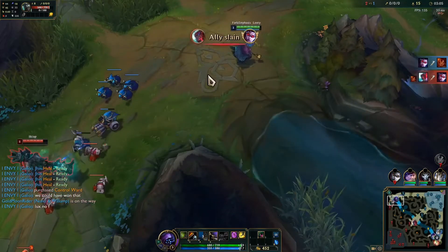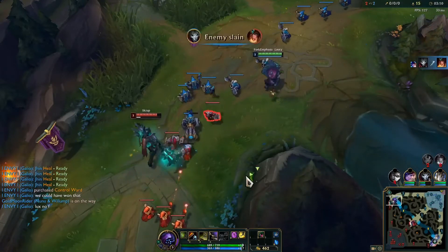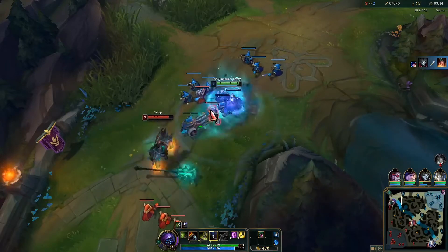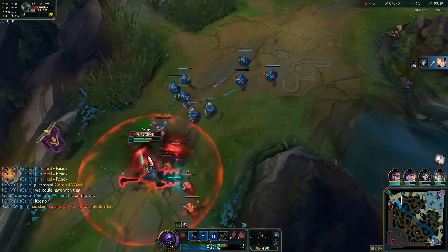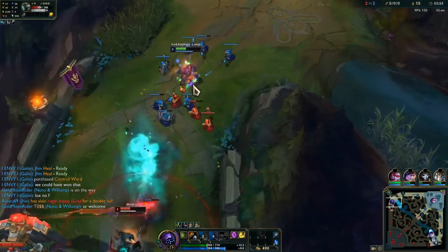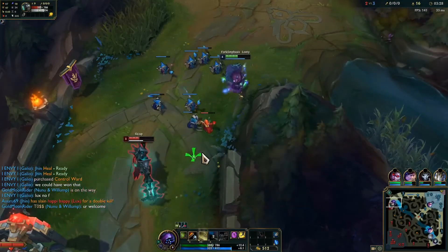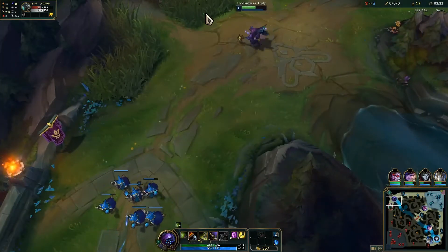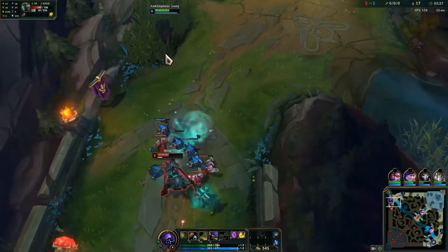We'll just push it in. He's got his level 3 — that's pretty much everything that he wants. That's good enough, decent trade. He's got Conqueror, we have to be careful. Just want to push it in and get out of here for now. Maybe we'll soak up some XP, maybe he'll stick around — we'll see what happens.